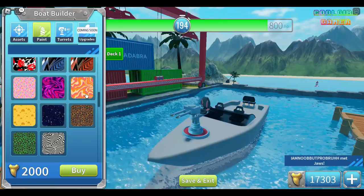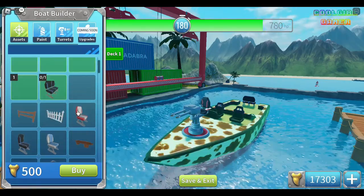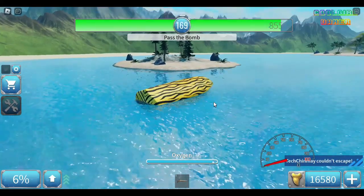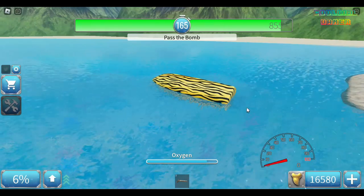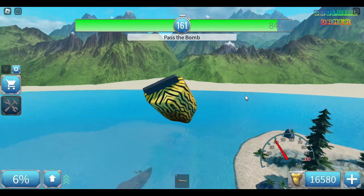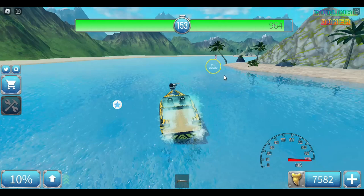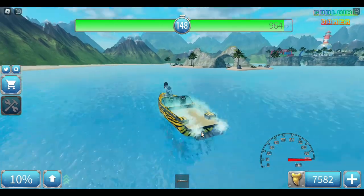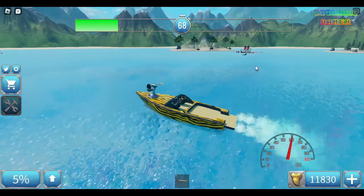It is customizable with skins, extra seats and more. It can flip back easily if it gets overturned. It is fast even when you drive it backwards. Placing a turret on it makes it even more powerful.